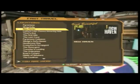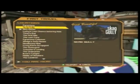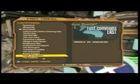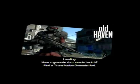Right here is fast travel. You can fast travel anywhere that you've already discovered. I'm actually going to show you the DLC as well here in a little bit, but we're going to go to Old Haven.